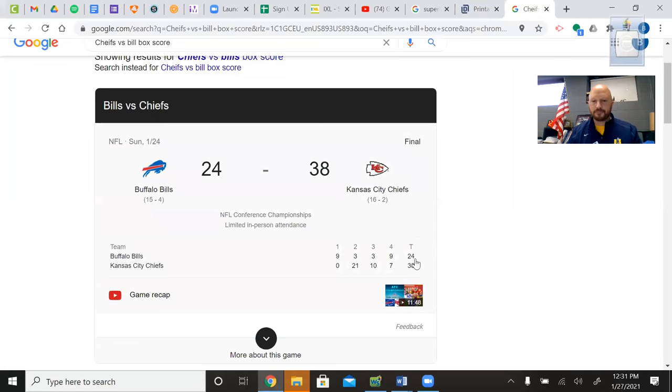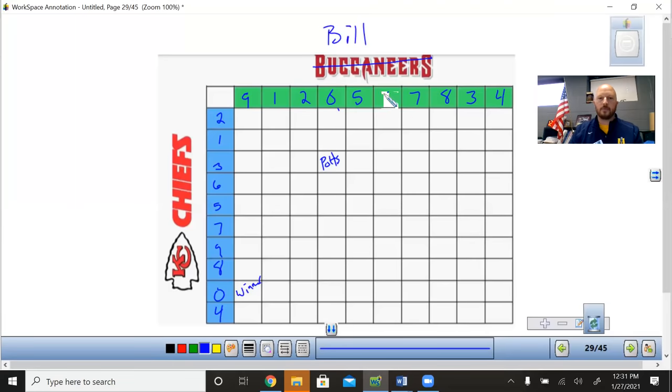When you're dealing with two-digit numbers, you only look at the last digit. So if the Bills were 24, you're looking at the four. If the Chiefs are 38, you're looking at the eight. Bills four, Chiefs eight — whoever bought that square would be the winner and would get the $300.